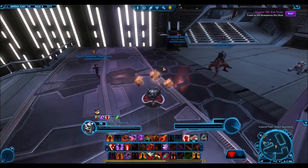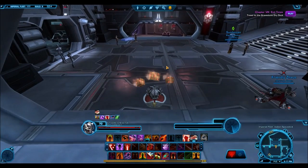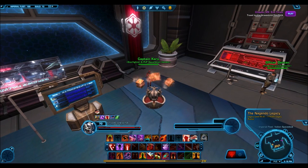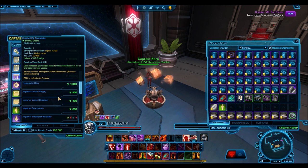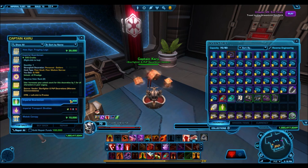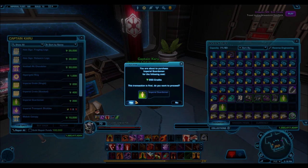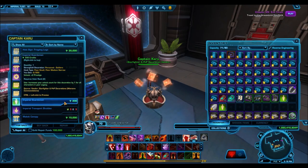Jumping over to the next vendor, we have the Starfighter and PvP Decorations vendor. This vendor used to give decorations for Warzone commendations, but now it gives them for credits, and let me tell you this is absolutely insane. Look at the Imperial Guardsmen - 200 credits per decoration. That is insanely cheap considering it used to cost 200 Warzone commendations. This thing used to sell on the GTN for anywhere from 50,000 to 100,000 credits, and now you can pick up a single decoration for 200 credits. I definitely suggest stockpiling on this because I see Bioware potentially changing it in the future.